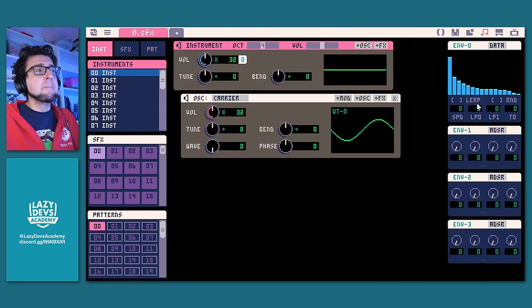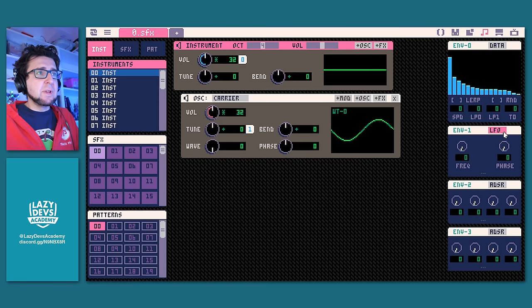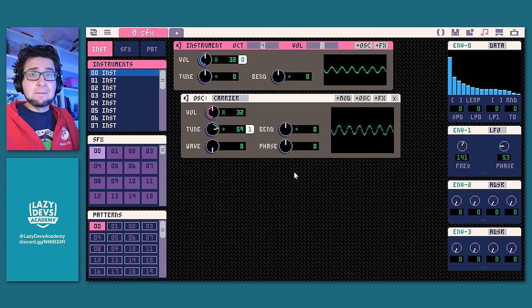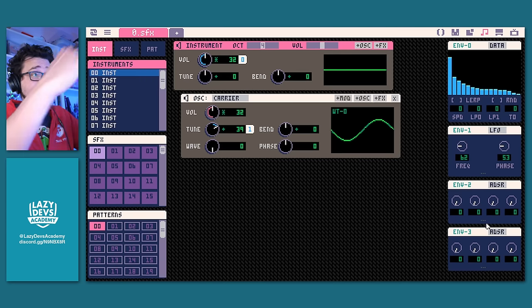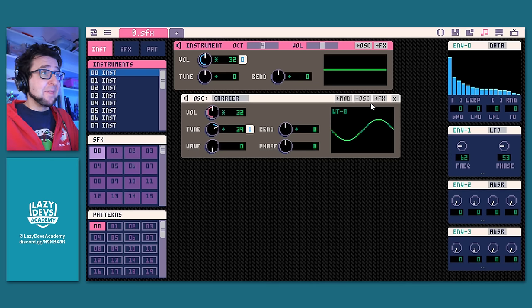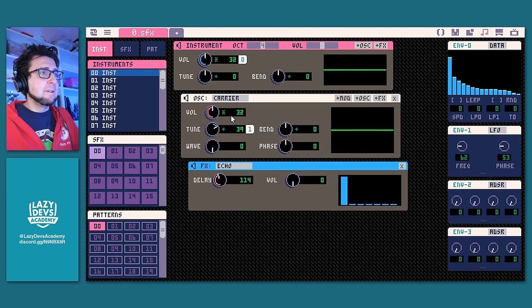You can have multiple envelopes in the same tone, all mapped to different knobs — by drag and dropping the title of the generator to a knob. Let me drop it on tune and change it to an LFO, increase the frequency, and crank up the tune. Yeah, crazy stuff. Just by dragging and dropping those envelopes to different knobs you can generate crazy sounds. You can also stack multiple effects on top of each other — let's add echo: FX then echo.